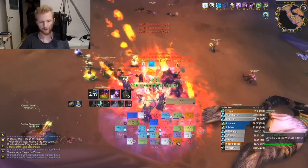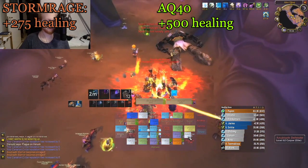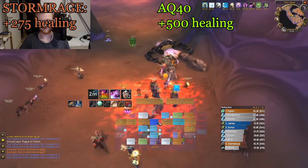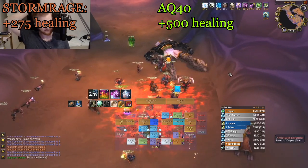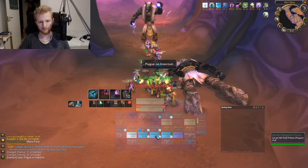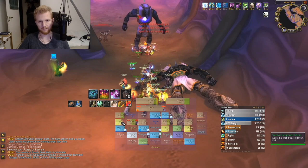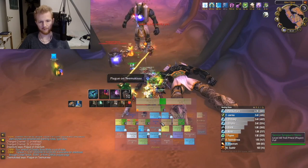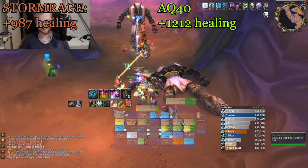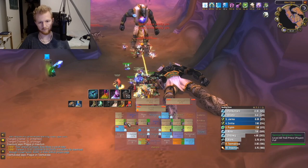Comparing the plus healing between the two sets: Stormrage gives 275, while the AQ40 pieces give 500 — a difference of 225. However, keeping neck, back, weapons, idols, rings, and trinkets the same, and adding to that all the BIS enchants, the total healing with Stormrage goes up to 987, and the total healing with AQ40 pieces becomes 1212.